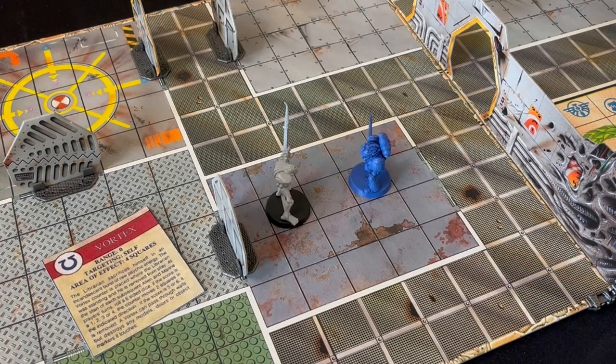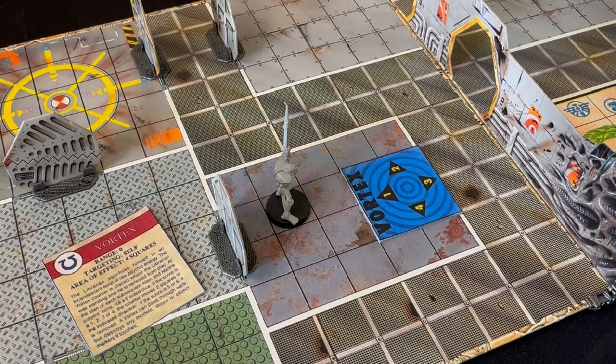Finally, there is Vortex. This is something you use when things look grim. The librarian destroys himself and is replaced with a vortex token. The token moves randomly at the beginning of each subsequent alien and Space Marine turn. You roll a d6 to see which direction it moves in, but on a 5 or 6 it fizzles out.